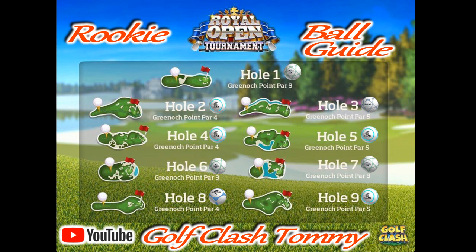We're going to start with hole number one and here I choose the Quasar. The reason I go with the Quasar is that we do want to have the sidespin on this hole. The sidespin will help us depending on whether we're having tailwind, sidewind, or headwind. It doesn't really matter — the Quasar will be good here.